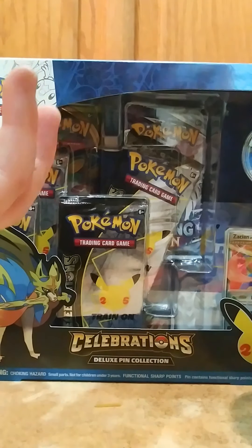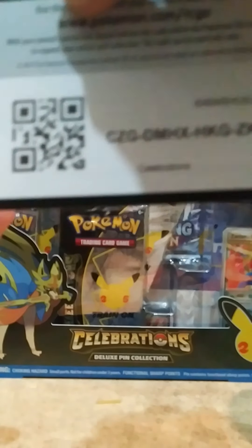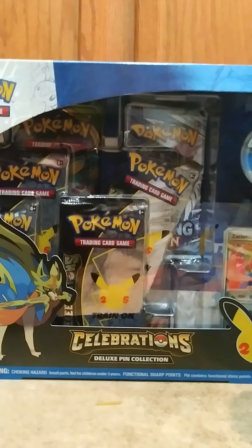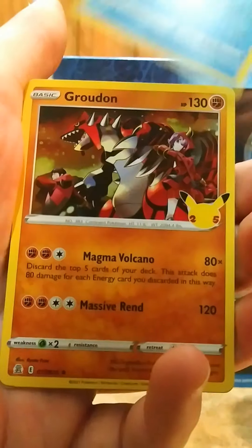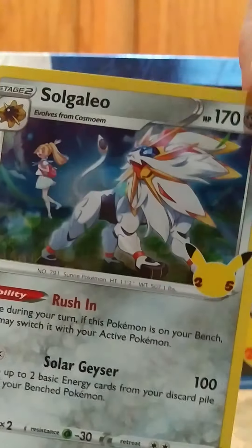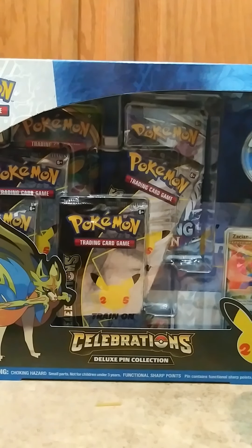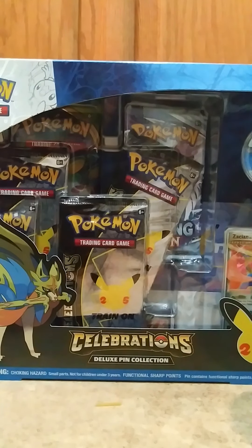Without further ado, we got a white code card here, guys. You know the card we're looking for — you know the chase card. Let's see what we got here. We got Reshiram, Kyogre, Groudon, and we got a Solgaleo. Isn't that a neat-looking card? I love these Celebrations packs. That's definitely going to get sleeved. I'll probably sleeve all Celebrations, because I really, really like them.